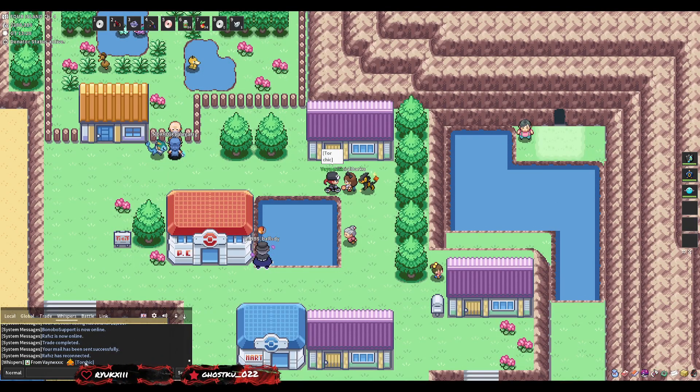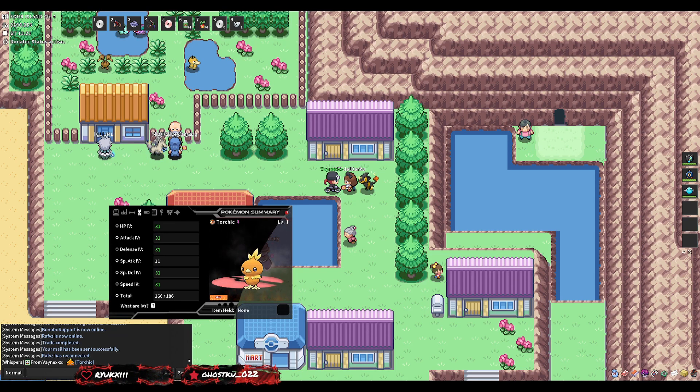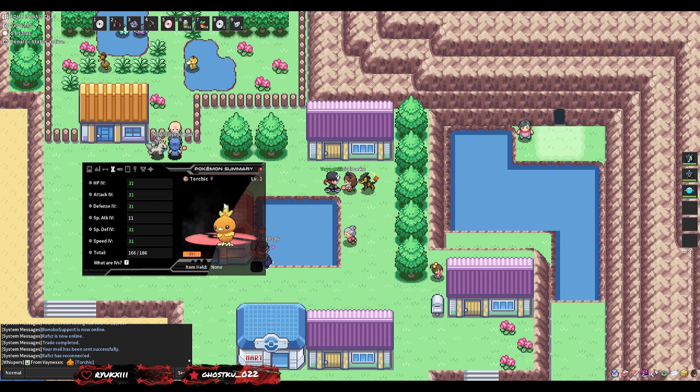And there we go — we got the link! Vaynex's OT, Jolly nature, and perfect stats across the board. That's what we've been waiting for! There you go ladies and gents — Vaynex's Torchic, which cost us under a million. I only charged exactly what I spent plus 50k for my time. It did take a lot longer than expected, so my price might rise the more people ask. That's a perfect Torchic in a Luxury Ball as well because Vaynex is a Chad.